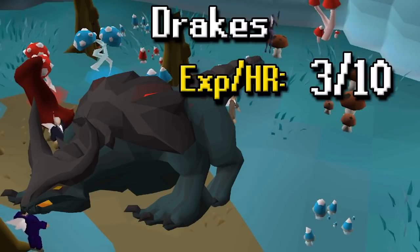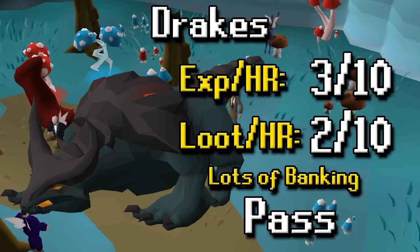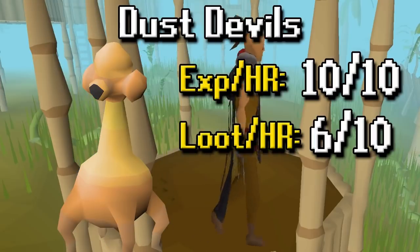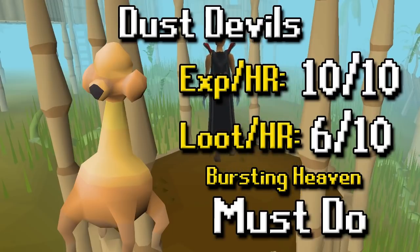Drakes are rough. XP per hour is a 3 out of 10 and loot per hour is a 2 out of 10. Lots of banking as well considering the damage and loot you'll have to pick up, so overall it is a pass for me — I'm not a fan at all. Dust Devils' XP per hour is a 10 out of 10 and loot per hour is a 6 out of 10. This is absolute bursting heaven — you're going to enjoy it if you like bursting and getting really fast XP. You can also pay back all the supplies you use, which is why the loot per hour is pretty high, so it's a must-do in my opinion.